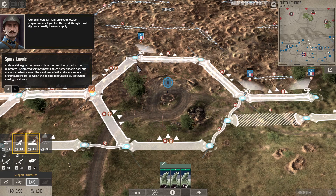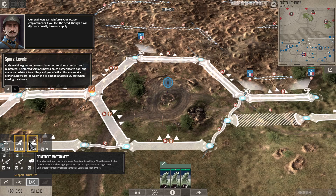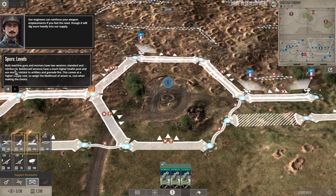Our engineers can reinforce your weapons emplacements, though this will dig more heavily into your supply. Both machine guns and mortars have two versions — standard and reinforced. Reinforced versions have a much higher health pool and are more resistant to artillery and grenade fire, but come at a higher supply cost.